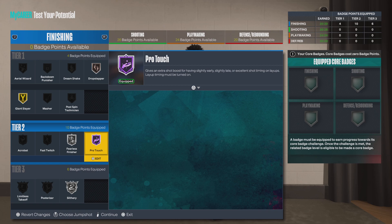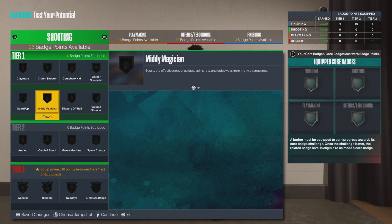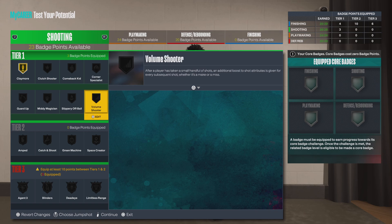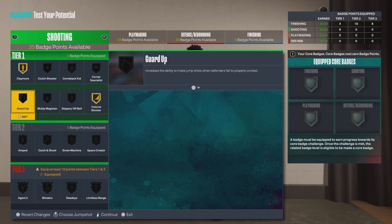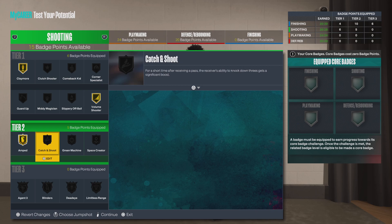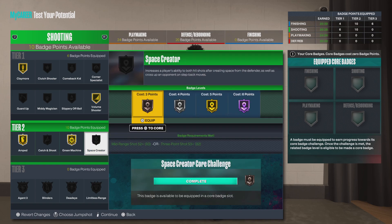It's going against people that are taller than 6'1 to make layups over them. For shooting badges: claymore, volume shooter, amp for sure. You don't really need catch and shoot because I don't even play like a spot-up shooter, so I definitely agree — machine, space crater.